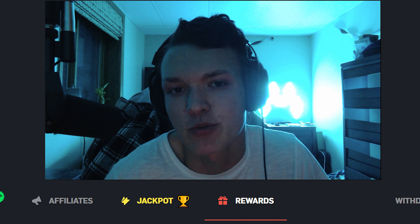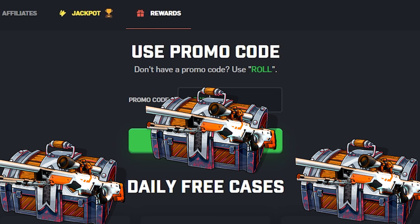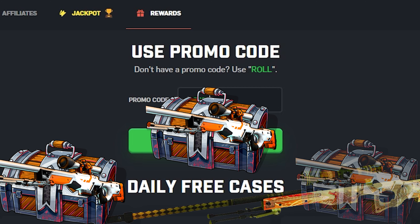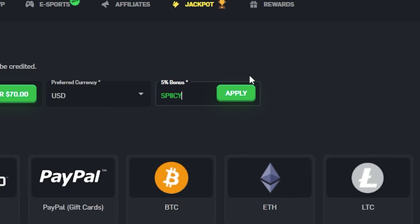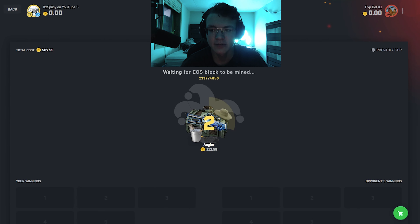Super sorry for interrupting the video, but I wanted to bring it up quickly. If you head up to the upper middle bar to rewards and slap the code SPICY in there, if you're new to the site, that gets you three free cases with the chance of winning a dragon lore — pretty sick. Also, if you're looking to make a deposit, with the code SPICY you can get yourself a 5% bonus when you hit that apply button on everything but CS:GO skins. Super sorry for interrupting, let's get back to the video.